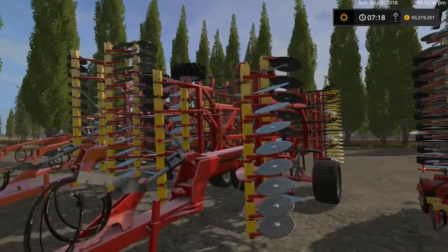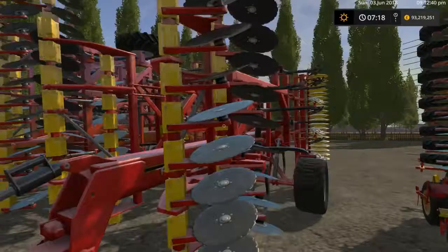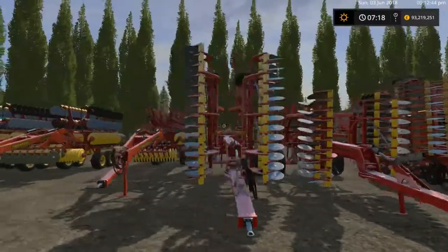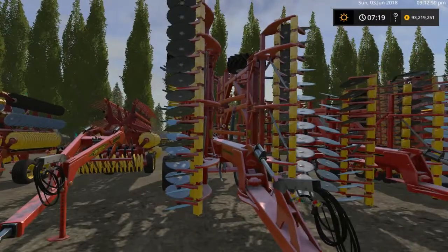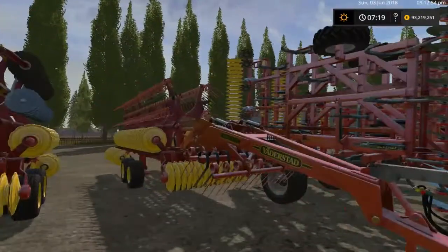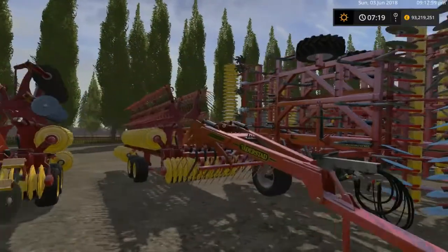On to the next one, this is a Valstead — Valda — top-down 500 plow. And on to the next one, this is the 700 plow.